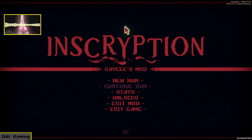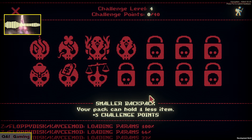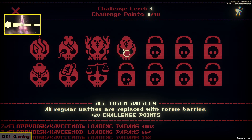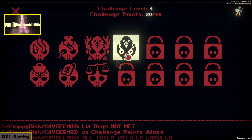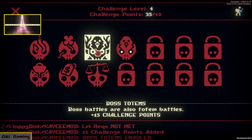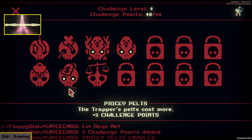Welcome back, we are playing Inscryption. Last time we unlocked the new starter deck — it's an ant deck — so we'll see what that does in a bit. We also unlocked a new challenge: all totem battles, so all regular battles are replaced with totem battles, plus 20 challenge points. We have to get up to 40, so we'll take that. Let's make pricey pelts since I never buy pelts.